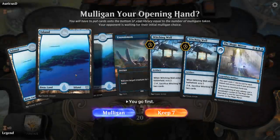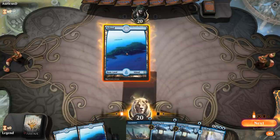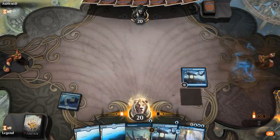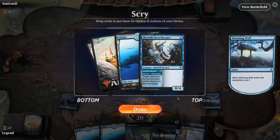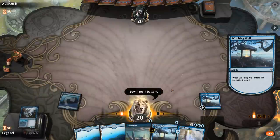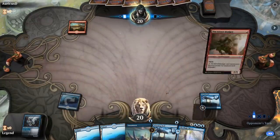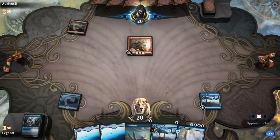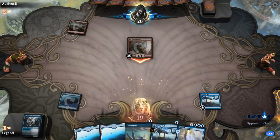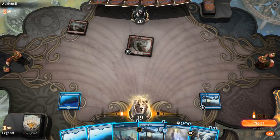We're on the play with a keep — a bit on the slow side. Hopefully we can find lots of cheap instants and sorceries to put in the graveyard here. Secret Keeper helps. I don't want to land since I'm gonna mill myself — just want to hit instants and sorceries since we have a Mirror in hand. Turn 1 Tin Street Dodger — not what we want to see. Against Aggro decks we pretty much need to hit an early Vantress Gargoyle as a good blocker.